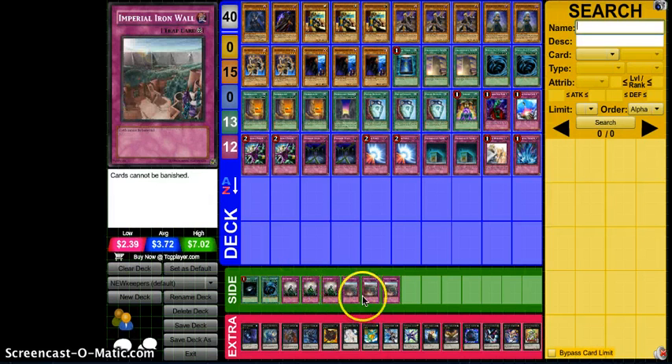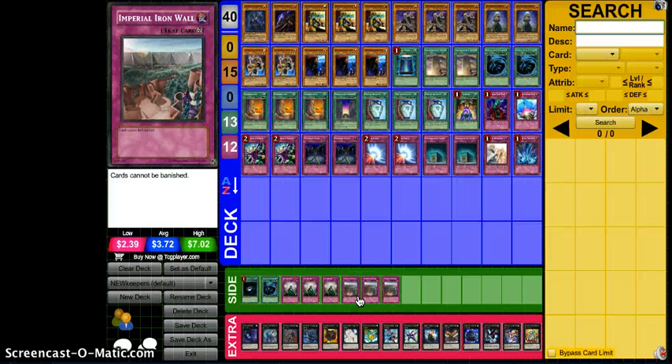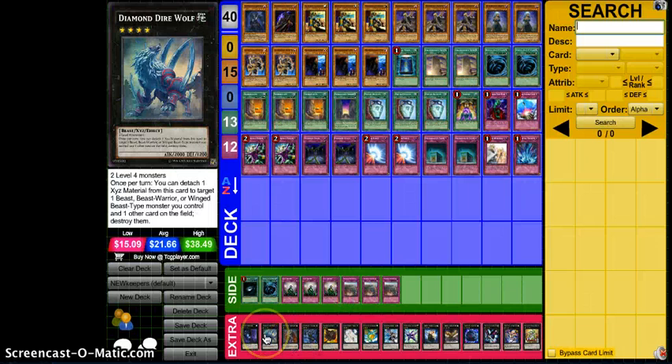These were just cards for the side deck — if I was putting together a side deck, Iron Wall and DNA deal with Spellbooks and Dragons. I haven't built a side deck yet, so it's kind of irrelevant. Extra deck — kind of the same thing. I just threw in as many Rank 4s as I could think of.